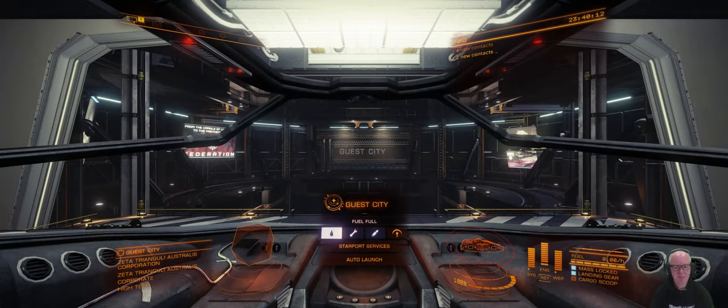We're back in-game. Here we are in Zeta Triangulus Australia — we're in Guest City — and we need to go to our first stop, which is Formal Halt. I've written them down so I'll type them out as we go along. It would be easier to type each individual one to get to where we want to go and get our equipment, which will be halfway along the route.